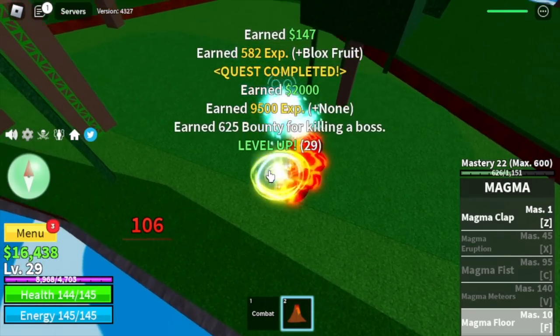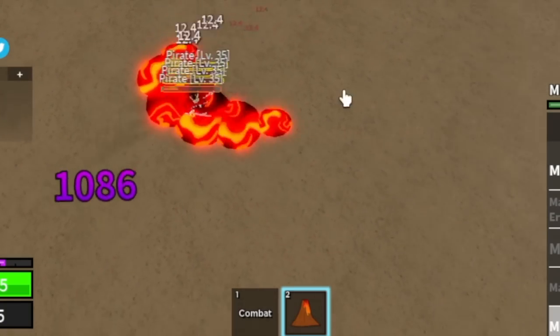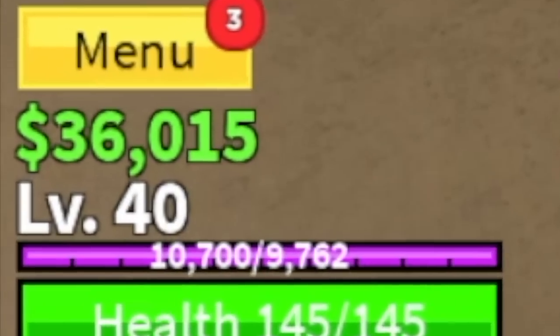You will leave this area at level 30. Next up, the Pirate Village. Same strategy — target is the pirates, very easy, F is kill. This fruit is also elemental, but as long as your enemy doesn't have long-range attacks, you can grind here. For example, the brutes at level 40 or 41.